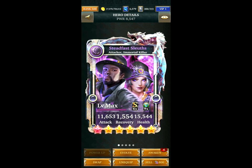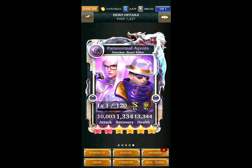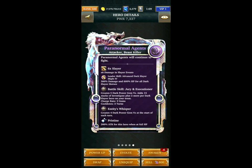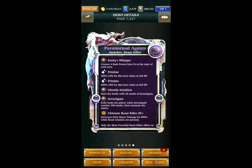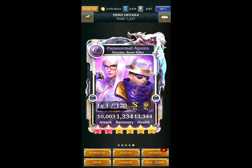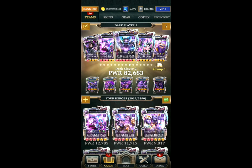With this team it's pretty much the same as the previous team except without the massive boost to damage — basically just my best Ultimate Dark Slayer Heroes. Paranormal Agents is the only different card; it's not really that effective, it just creates Power Gems and has a Pristine and Investigate buff. It's basically just my best cards on the team to try and kill bosses as quickly as possible. It's not really effective on anything other than Guild Bosses or bosses up to around Diamond level.